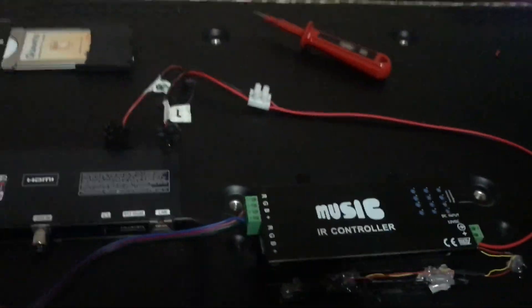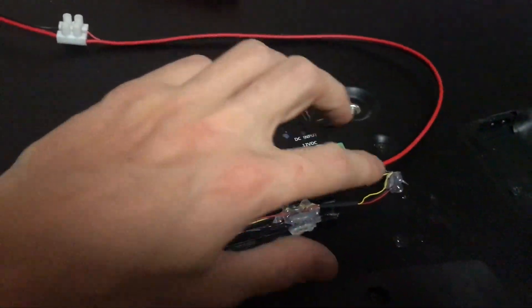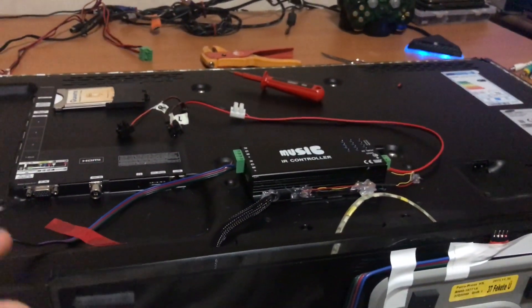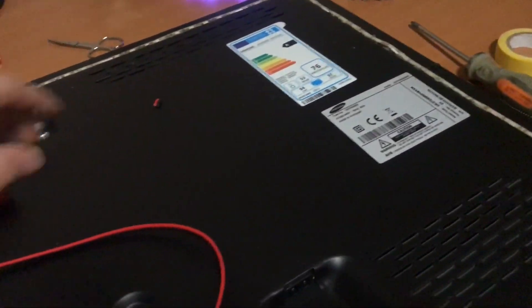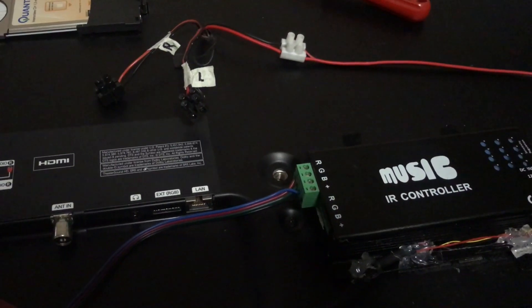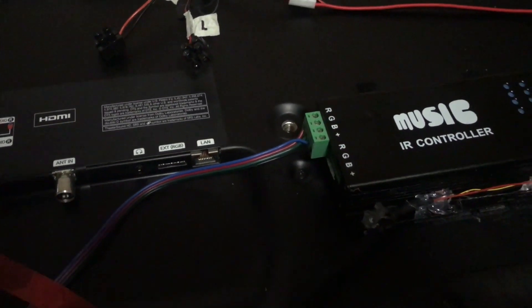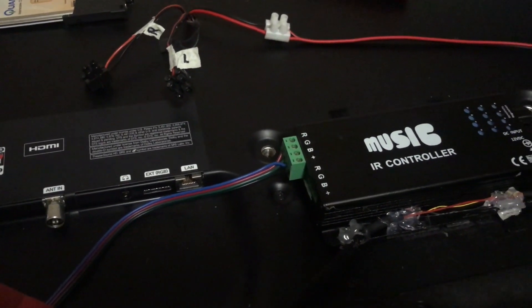I have cables coming out of the television for the right speaker, left speaker, and 12-volt power going into the control board. There's an infrared receiver on a sleeve cable hanging on the bottom of the television so I can control the LED colors. The TV is now back together — the LEDs are going around, and when I turn on the television the power goes on for the controller automatically. I've already tested everything and it's working. I haven't tested the TV LEDs combined with the subwoofer LEDs simultaneously yet, but I'm confident the power is sufficient — it will at minimum be better than before.